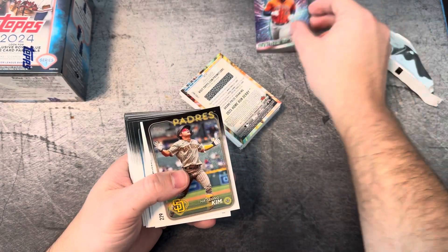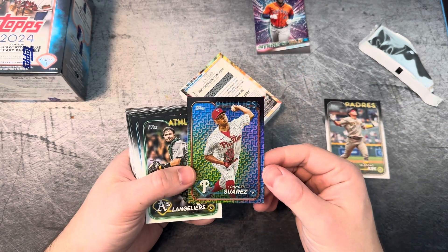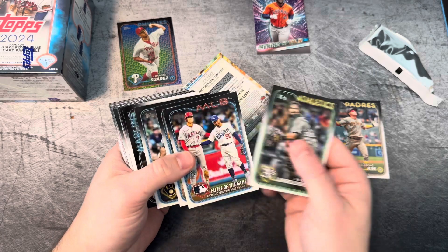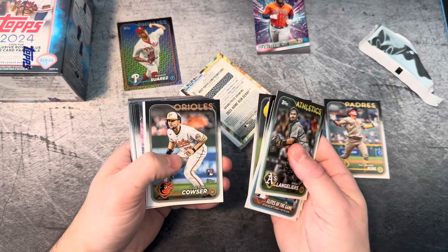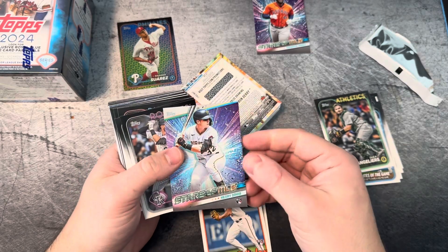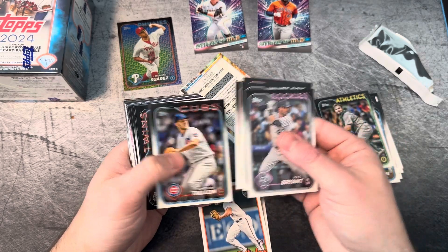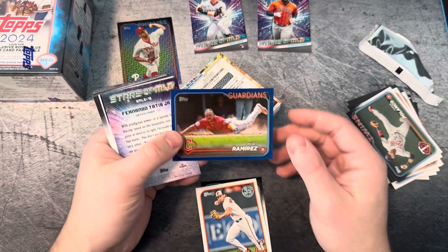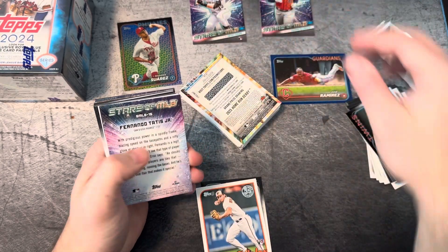Stars of MLB — popular. There's that base parallel right there in case none of you have seen it yet. Still looking for the Ohtani in the new jersey — if anybody has even seen that, I would love to see it. Keep some of our rookies — that's a nice little rookie right there. Henry Davis, another good rookie. He's having a hell of a season so far. And there is the retail blue — not numbered, but pretty good card to get nonetheless.